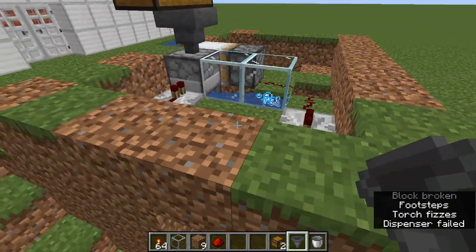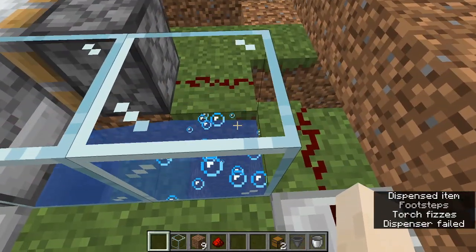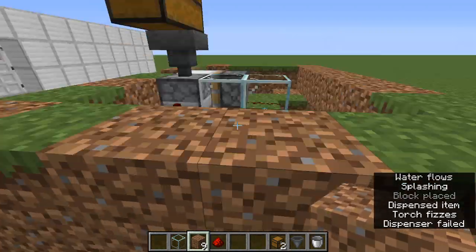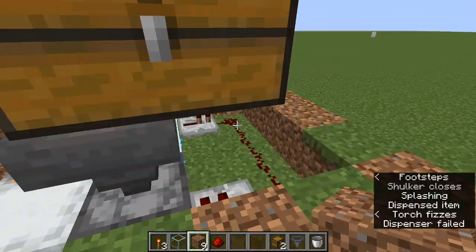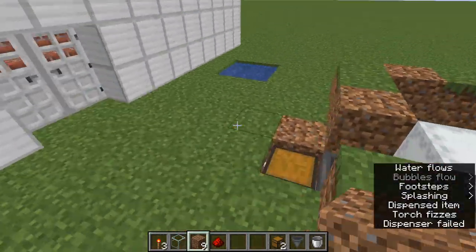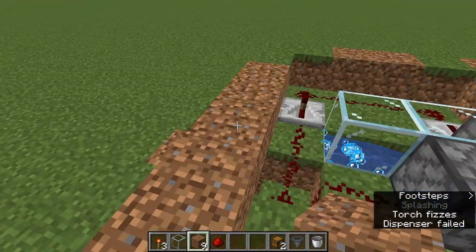Everything's set up. Toss in a stack of redstone torches. Make sure that space is blocked — I forgot about that — and it'll all come up here and start loading up your shulker box. I hope this was informative and helpful. Please leave comments, let me know how great or poorly I've done. I haven't made too many videos like this. Thank you, and have yourselves a wonderful day.